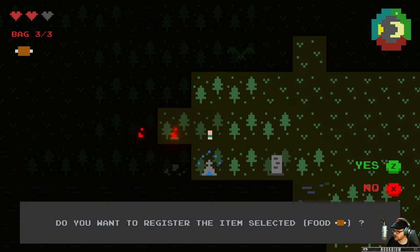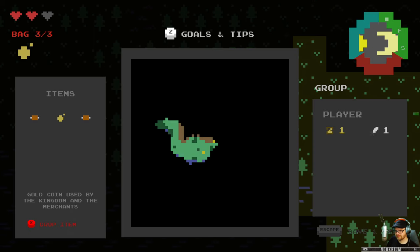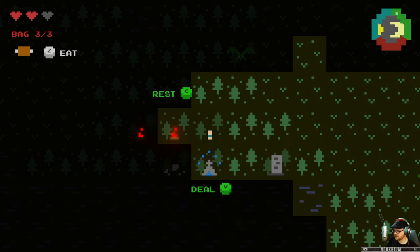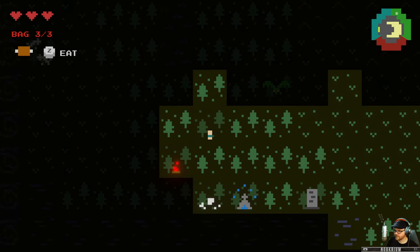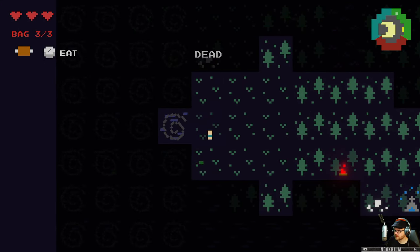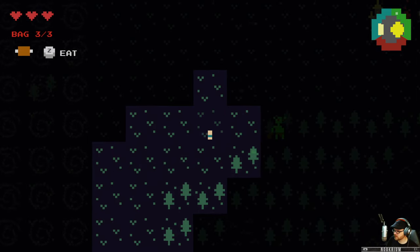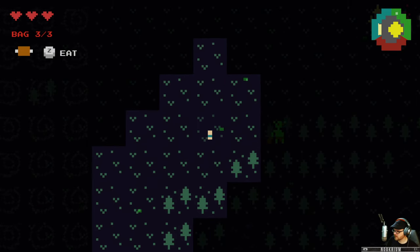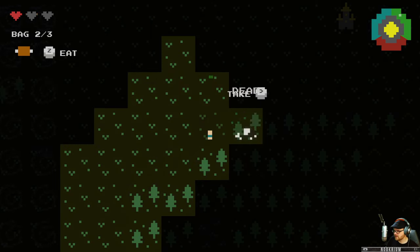Deal. You wanna register the item selected? Sure. Not sure what that just did. I'm gonna go ahead and rest at the campfire to get my health back. I need a bigger bag. There's some more cows — cow is dead. There's a troll, let's go kill this troll. He just smashed me, I'm gonna hit him. Troll dead.